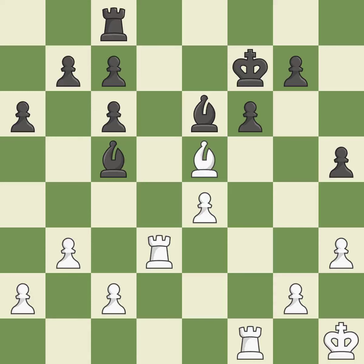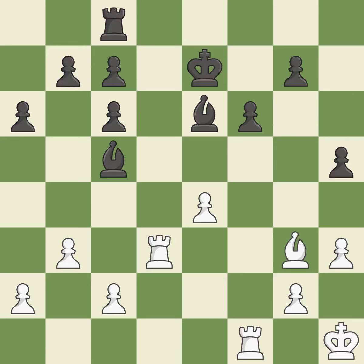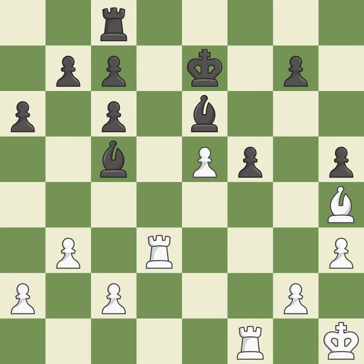This defends the attacked pawn — it is a great move. That is a logical response — it is quite good. Although the score was nearly equal, white now has the upper hand — it is incorrect. Perfectly on point — it is ideal. The best choice is this one — it is ideal. This moves the bishop to a more active square, making it gain scope — it is best.